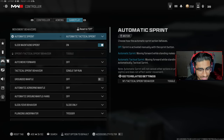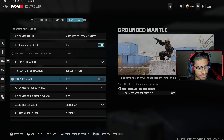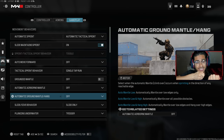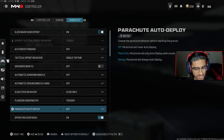Next up we got Gameplay settings — this is basically movement. I play on Automatic Tactical Sprint. If you're using shotguns you might want to turn this off. Slide maintain sprint — on. Auto move forward — off. Tactical sprint behavior — single tap run. Grounded mantle — make sure all mantle settings are turned off so you don't accidentally start climbing on a chair in the middle of a gunfight and throw the fight.